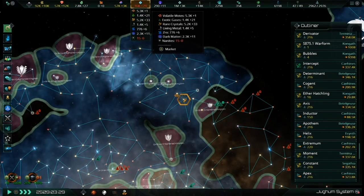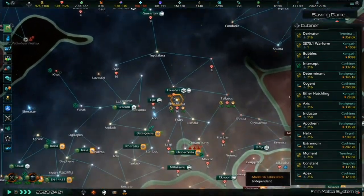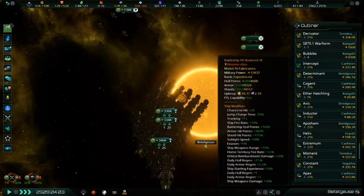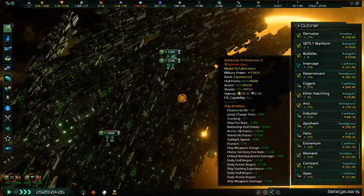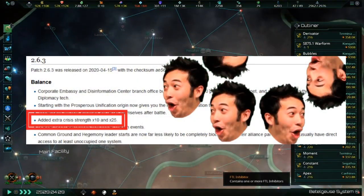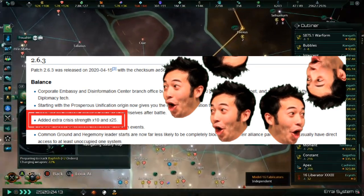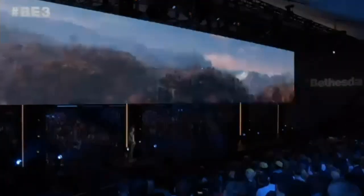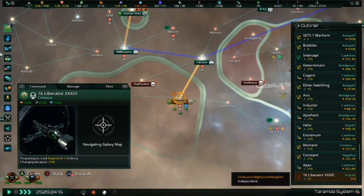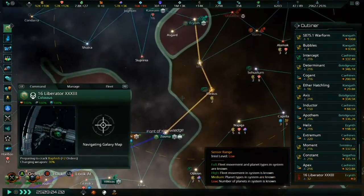There are some other things coming with this update that have simply not been mentioned, and in order to find out about them you'd have to comb through the PC patch notes for each version from 2.3 up to and including 2.6.3. One thing I discovered from perusing these patch notes was the addition of a 25x crisis strength modifier — yes, a 25x crisis strength modifier, not just 16x but 25x. This should make the endgame very interesting for masochists like myself, and I'm looking forward to trying it out on stream.